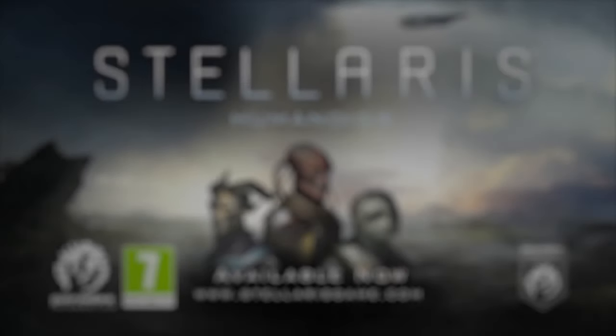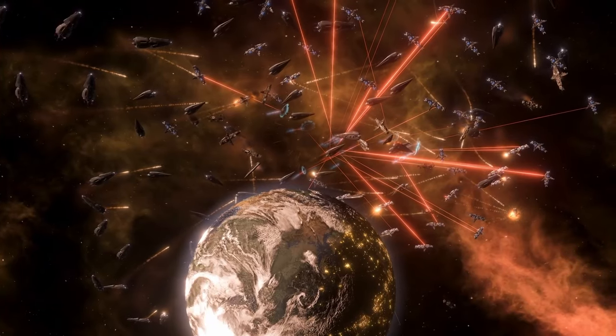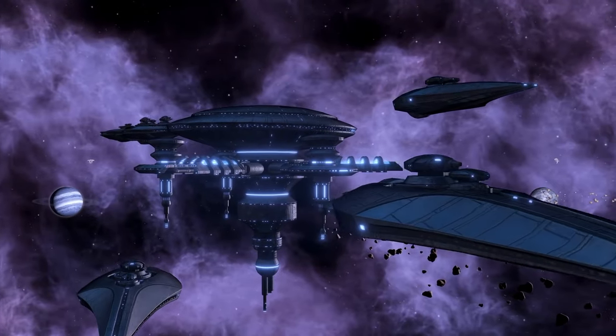Along the same lines as the Necroids, unfortunately, is the Humanoid Species Pack. This pack is by far the weakest out of all of the Stellaris DLCs. You get two civics, the Humanoid ship set — which I basically never choose because it's really kind of plain comparatively to the other species ship sets — and you get an array of Humanoid portraits that I think should have been included in the base game. It is worth mentioning that Paradox went back and added two new civics to this species pack to make it worth the cost, but it won't really change your gameplay in any meaningful way. You can skip the Humanoids pack until last.